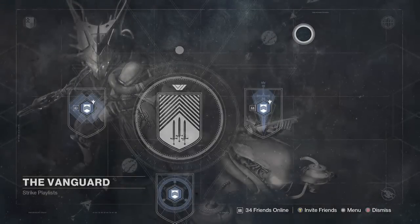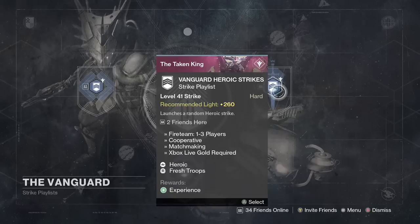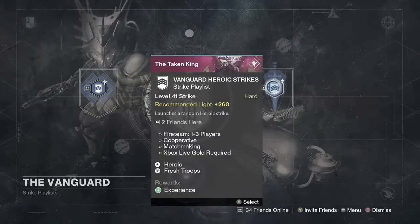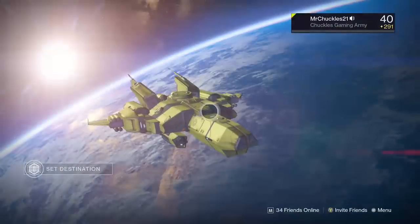Now once you hit around 255 or 260, I'd recommend starting the weekly heroics. I started at about 247, but I was with a friend. I definitely recommend doing the weekly heroics — they do take a little bit longer than the level 36 strikes, however they have awesome loot. The weekly heroics guarantee loot: even if you've already got your legendary engram and 10 marks from it, every time you kill the boss, the boss will guarantee drop two engrams. I did about nine of these last night with my friend Phil and Mr. Raul, and when I went back to the tower I had 43 engrams from nine of them, and also two strike-specific engrams.